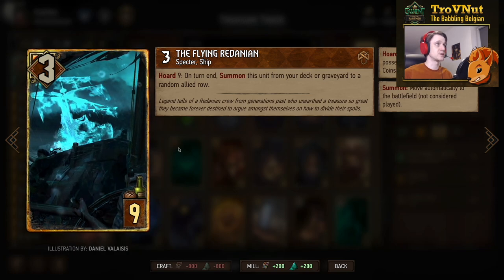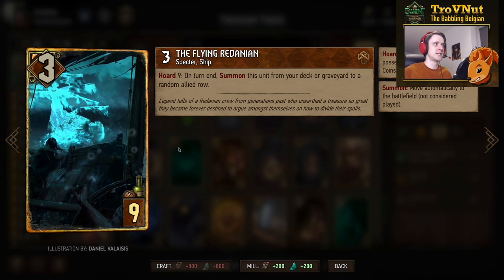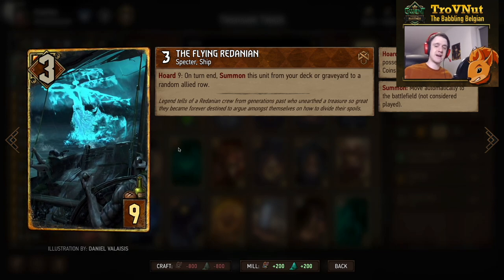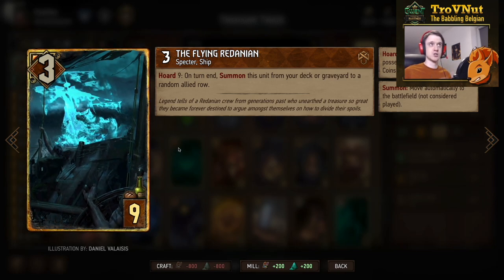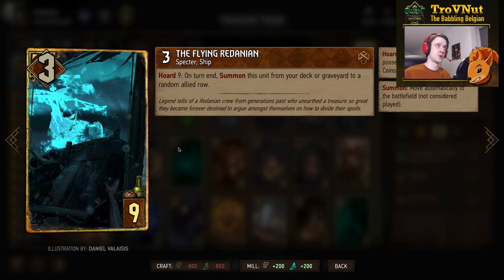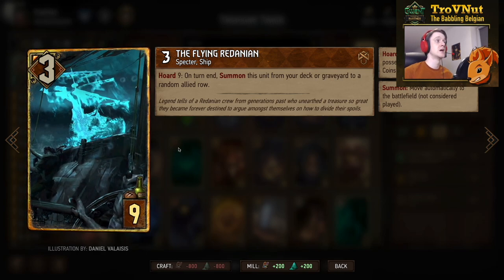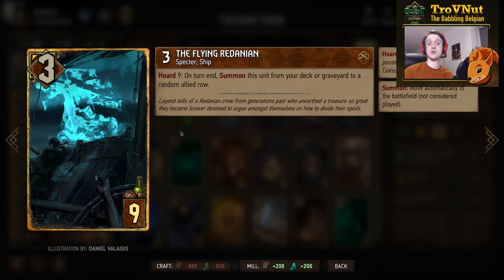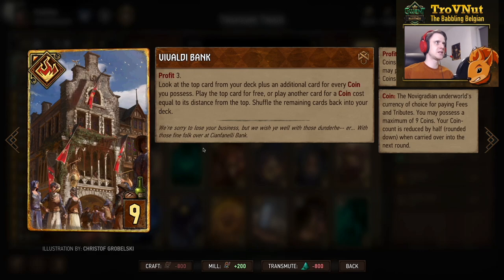Since we're aiming to gain as many coins as possible, we can't omit the Flying Redanian — a four-provision card with only three power, but it's a thinning card. If you have nine coins — a full bank — this card automatically gets pulled from either your deck or the graveyard to the field. It ends up on a random row, but even if it gets killed, as long as your bank is full at the end of your next turn it will be summoned right back. Very powerful in this deck, usually gaining you nine points over multiple rounds plus the thinning.